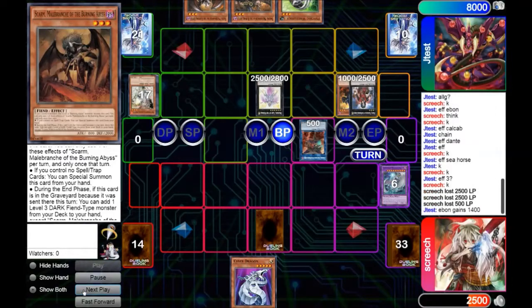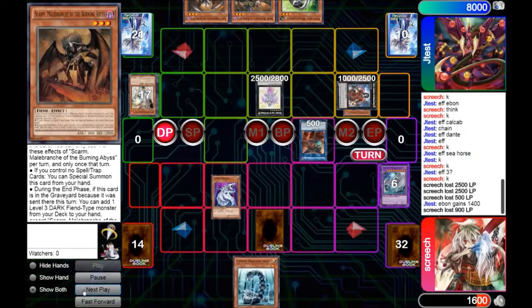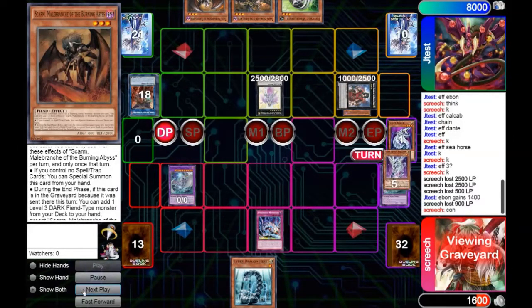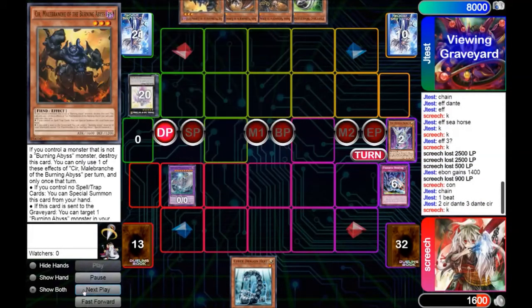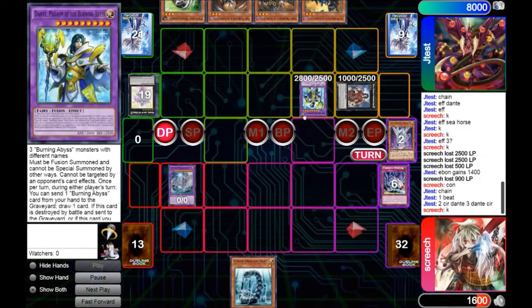Putting me down to what we thought was 25, until he realizes that Scarm also gains attack, putting me down to a whole 16. We still have a Sabre Dragon in hand, which means we can still make a Megafleet. We also drew Hurts, which is nice. We go ahead and contact fuse both of these into a Megafleet, then Overflow, banishing 2 to pop the remainder of the field. He's going to go ahead and get a big chain link of three, allowing him to add Scarm to hand, summon out a Dante, and summon what I like to call Fabulous Dante.